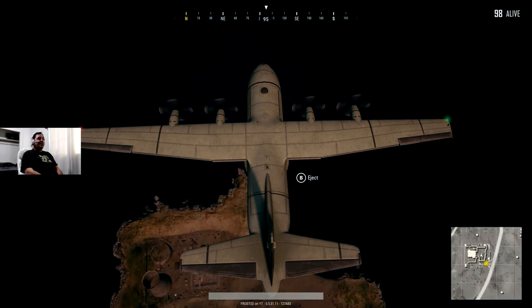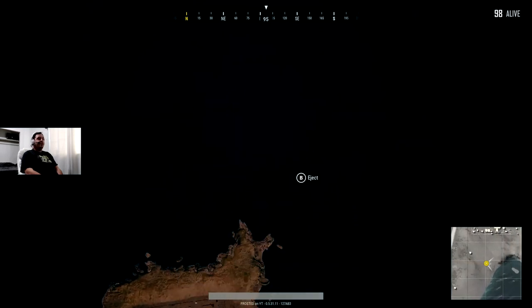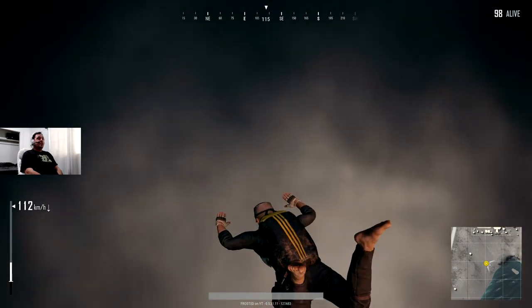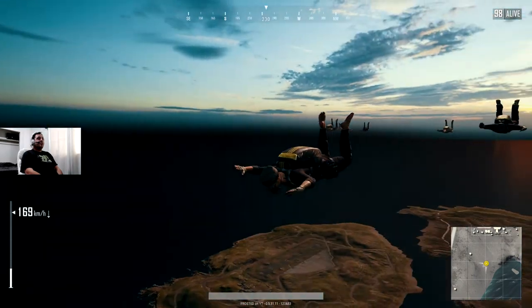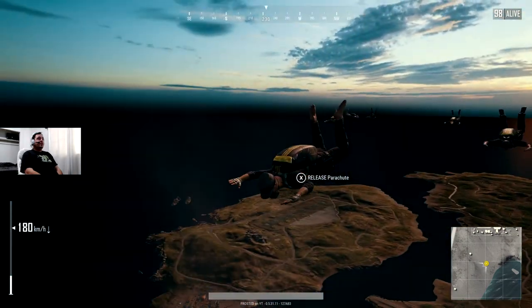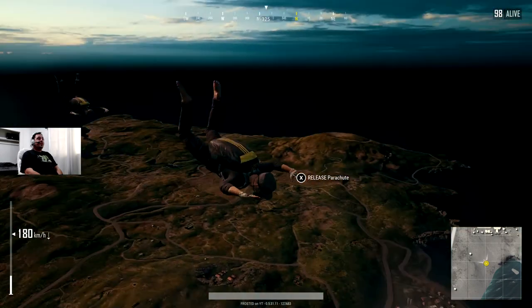But let's go ahead and show you guys how this is done, if we don't drop in the water. Hopefully we don't drop in the water. Looks like we're going to be dropping right here on the beach. So what you want to do is hold right bumper, look around you, and see if there's any AFK guys. Looks like there's 1, 2, 3, 4, 5 AFK guys.